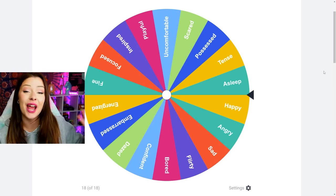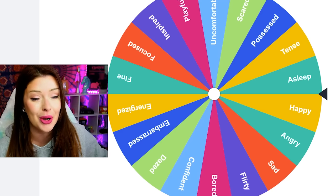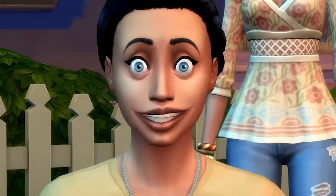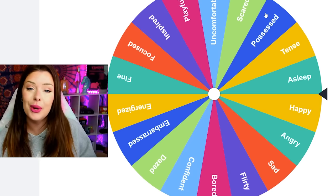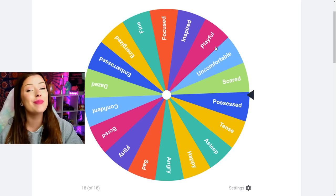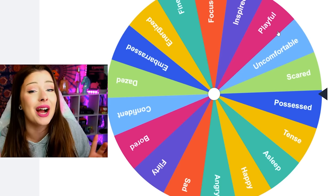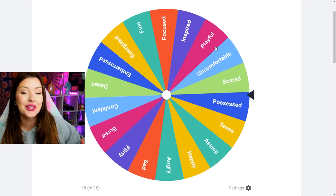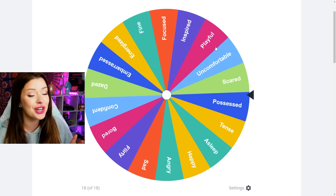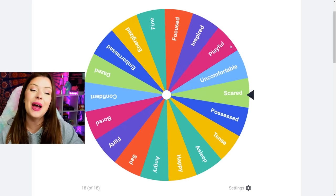On this wheel I've put every emotion possible in The Sims 4. Some of them I kind of forgot about, like possessed from The Sims 4 StrangerVille — totally forgot about that. Scared is a newish one, bored — like what are we gonna do if we get bored? We're gonna spin this wheel first for the exterior, and whatever we land on we're gonna have to build according to that mood. Then for every room within that build we're gonna spin again and whichever one we land on will determine how we decorate each room.